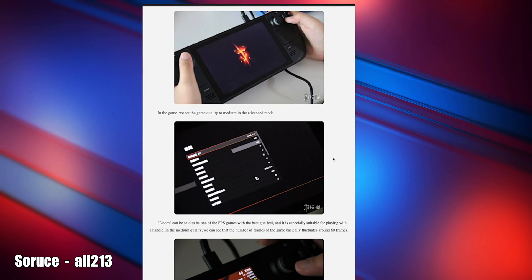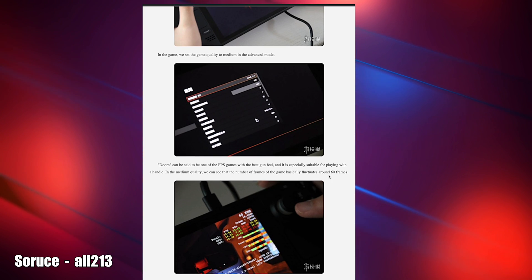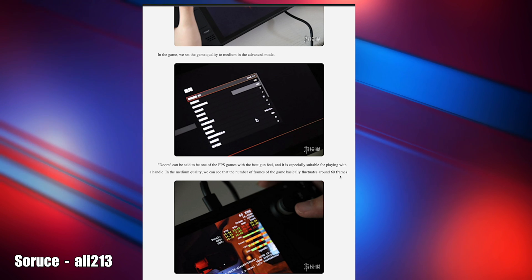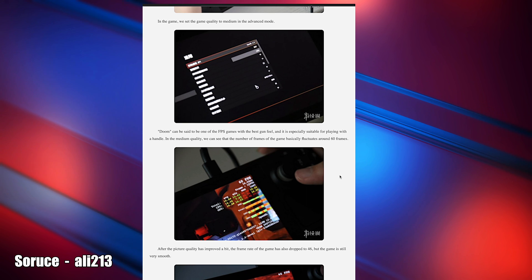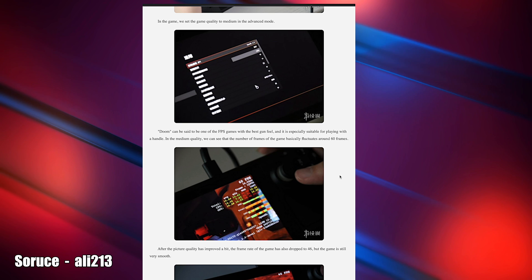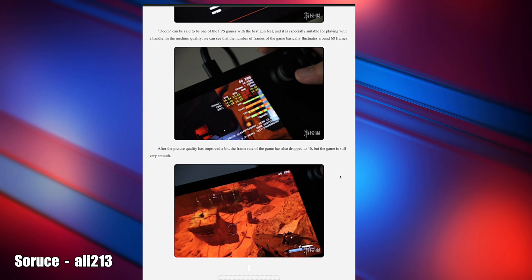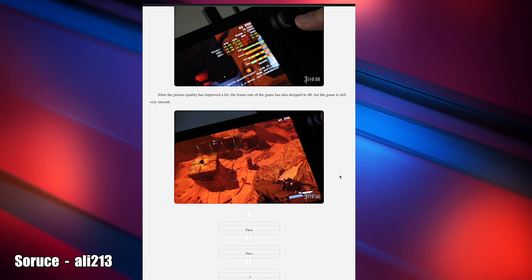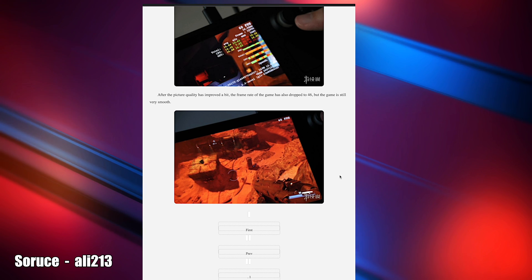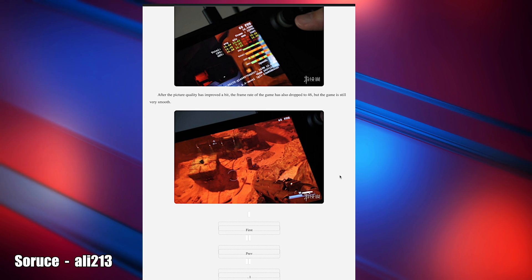Next up, they were able to get Doom 2016 up and running. With the medium preset using the OpenGL backend, it fluctuates around 60 frames per second, dropping down to 46 FPS at times. I'm not exactly sure why they didn't use Vulkan, but I'm sure it would have performed much better on Vulkan. So there's a good chance that if they were using the Vulkan backend and low presets, this would run at 60 without those fluctuations.